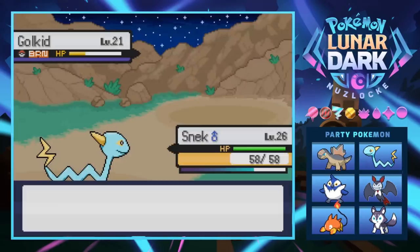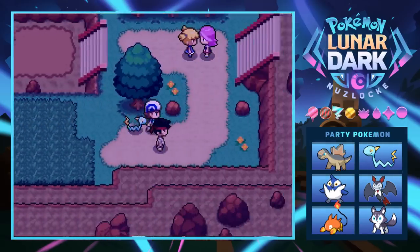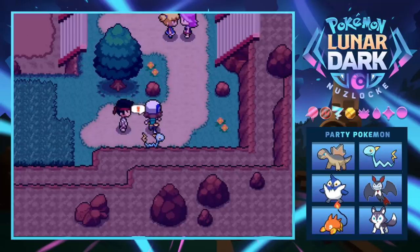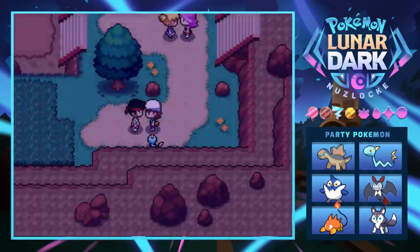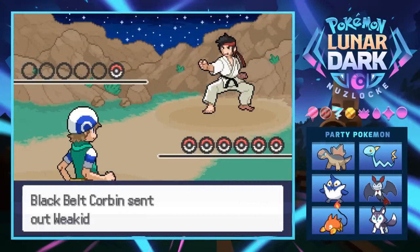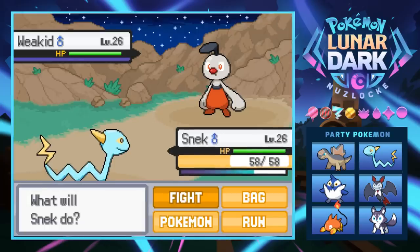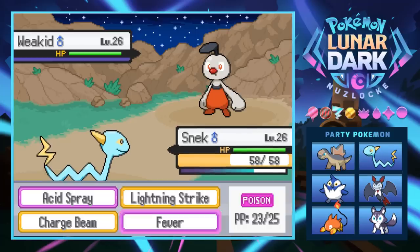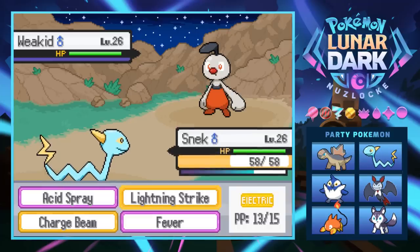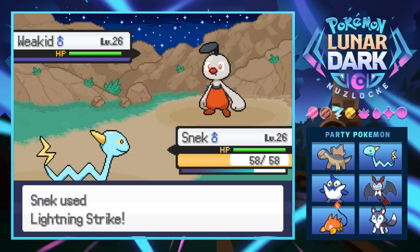Watch - now I guarantee we'll find something amazing in this grass that would have been incredible to catch, but we got a Goalkie. Up ahead a trainer wants to show off his skills. He's got a Weekid - what the hell is this clown-looking thing? It's level 26 and it's obviously a fighting type since it's a karate guy. We're just gonna Lightning Strike it - why does everything use Protect?